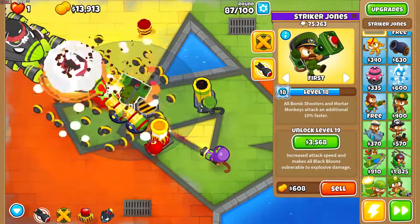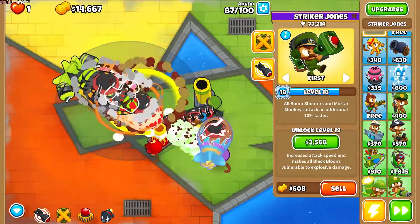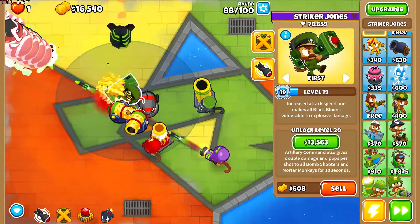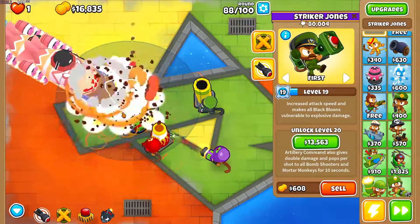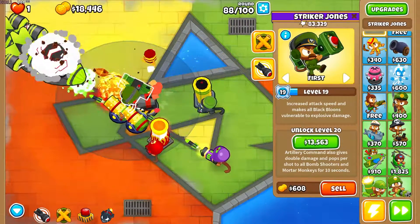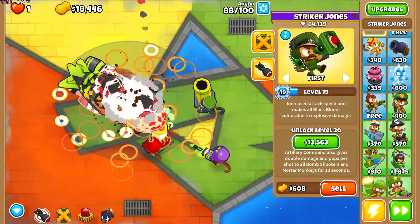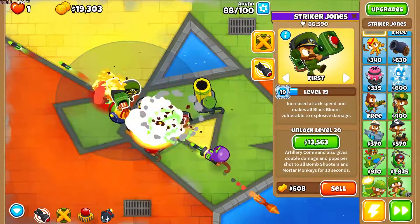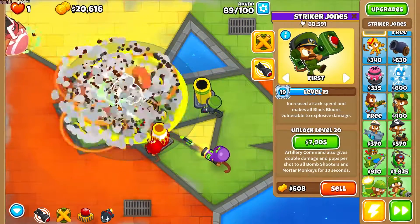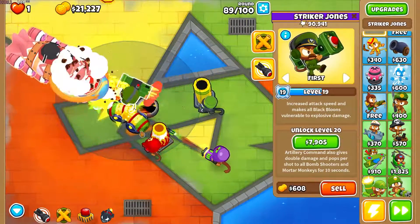We're getting increasingly close to Striker Jones reaching level 20. We got all bomb shooters and mortar monkeys shooting 10% faster, which is obviously very useful. At level 19, damage increases and black balloons get killed quickly. Then we get Artillery Command, which is going to be useful — it doubles the damage and pops per shot for bomb shooters and mortars for 10 seconds, so it's a 10-second massive damage burst.